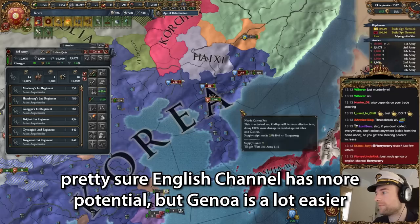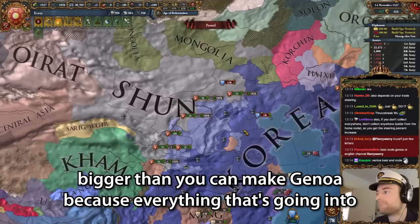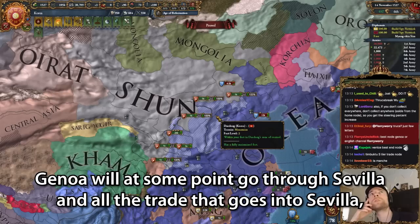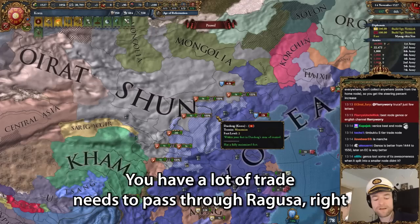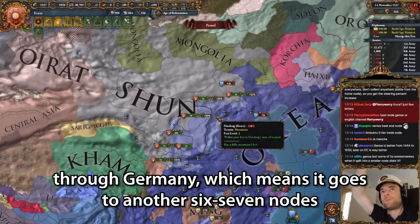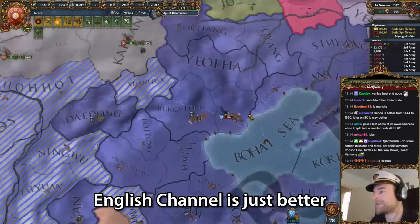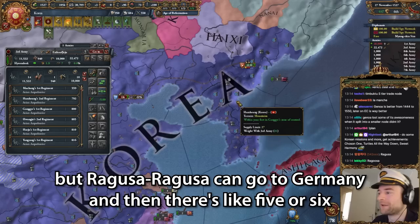Best node - Genoa or English Channel? Pretty sure English Channel has more potential. But Genoa is a lot easier to make rich. But English Channel is way more potential - it's more stuff that can flow into it. Like if you did a world conquest, you can make the English Channel bigger than you can make Genoa. Because everything going into Genoa will at some point go through Sevilla. And all the trade going into Sevilla can also go into the English Channel. So Sevilla is equal. Then from the other direction, a lot of trade needs to pass through Ragusa.